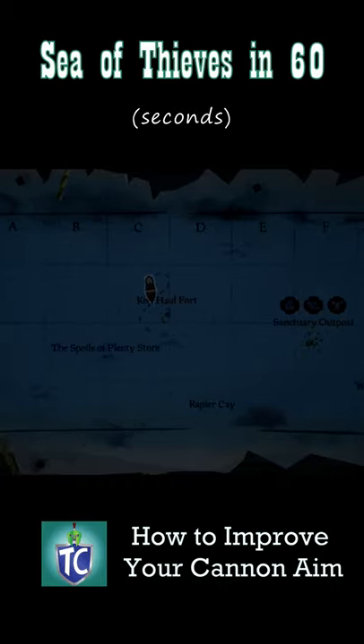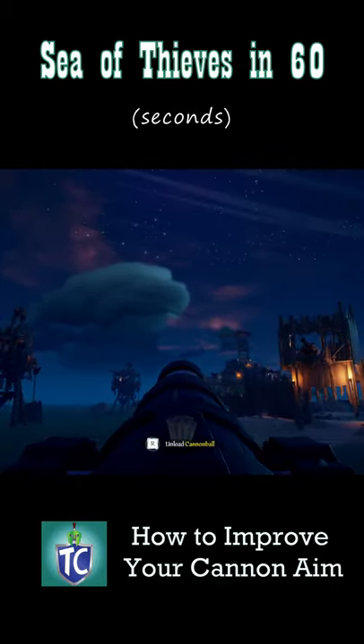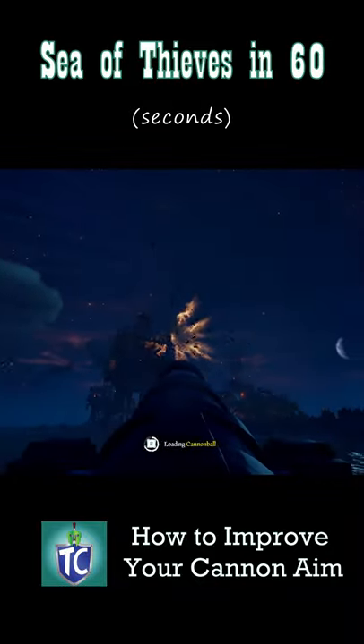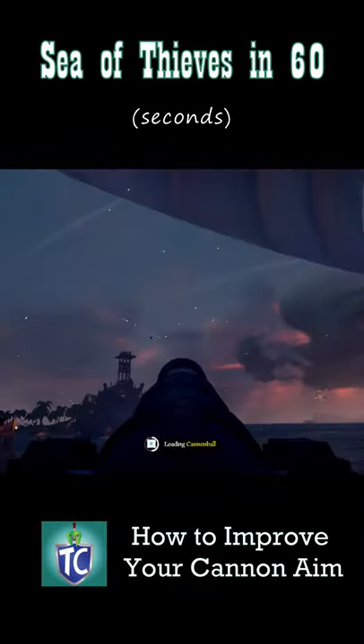I suggest first practicing at an inactive skeleton fort. Here, you can get a feel for the curve of the cannonballs as you fire them, by going in a straight line past one of the towers. The cannonball will curve in whatever direction your ship is moving, so fire before you reach the target.